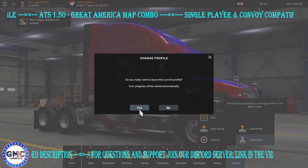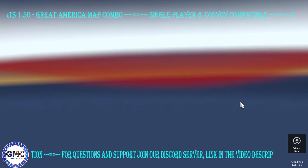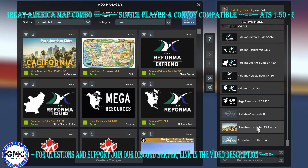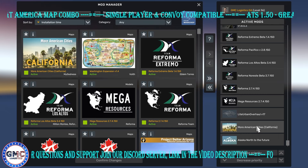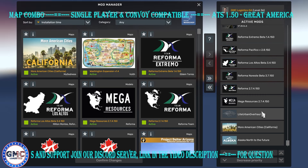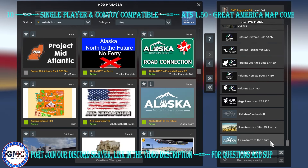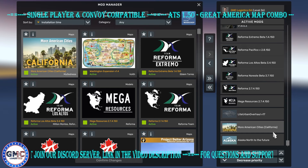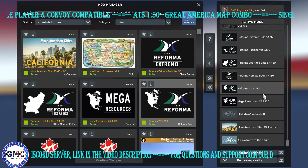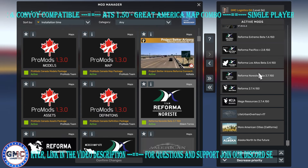Let's go to the load order, which is not a big one — just 30 mods. As usual, for support and questions feel free to join our Discord server; the invite link is in the video description. The map load order goes from bottom to top. You have Alaska Not to the Future, More American Cities in California, Light Urban Overhaul, Mega Resources, and Reforma — the free one as well as the paid one. You can use the free one downloaded from Trucky without any problems.